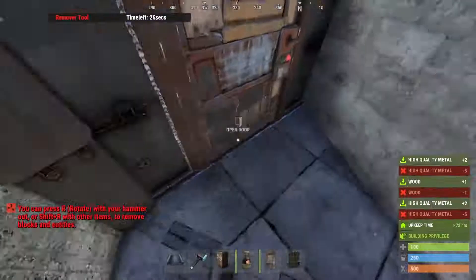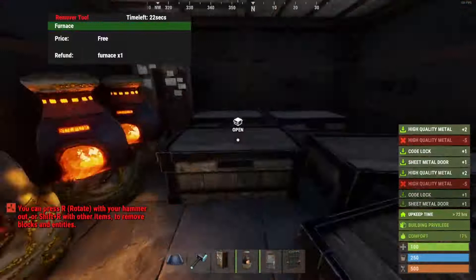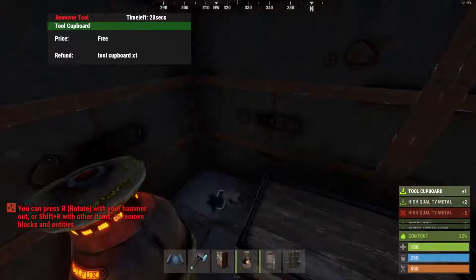Let's go over it again. We have door one, door two, door three, door four — and then we are into the loot room.